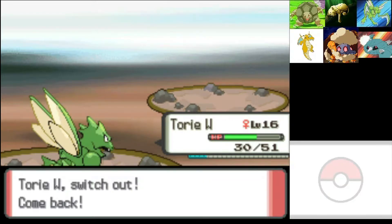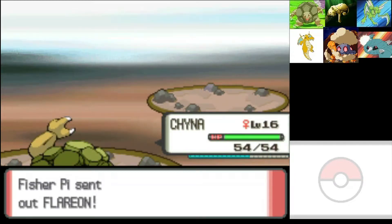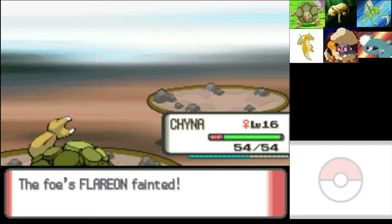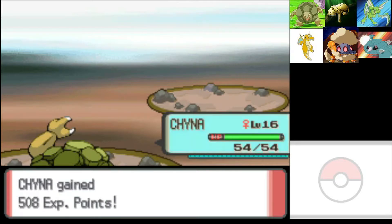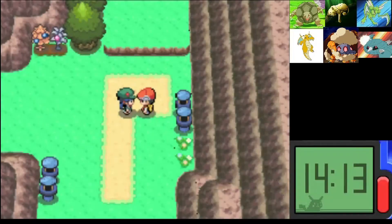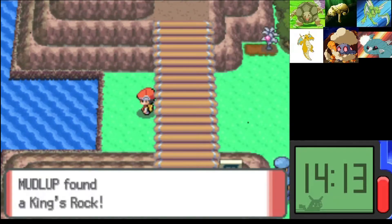I still don't know what level Tori will evolve — it's a Flareon. I believe the moment we step into the forest the girl is going to start walking with us, so we really don't have much option. We pretty much have to go in there. But I think we can leave after she talks to us. We're gonna encounter something substantial enough to put on the team. An Orange Berry — I'll take that. And a King's Rock!